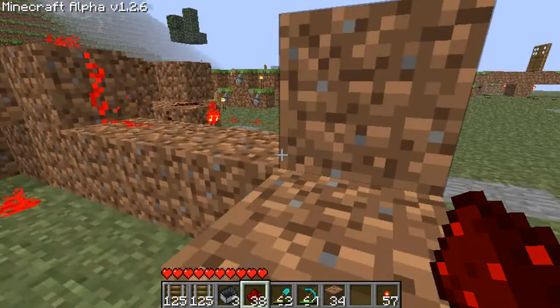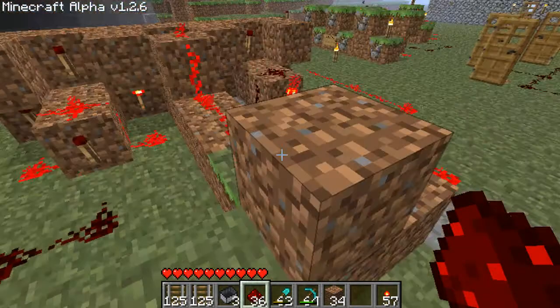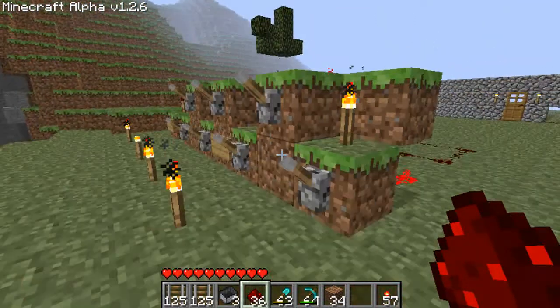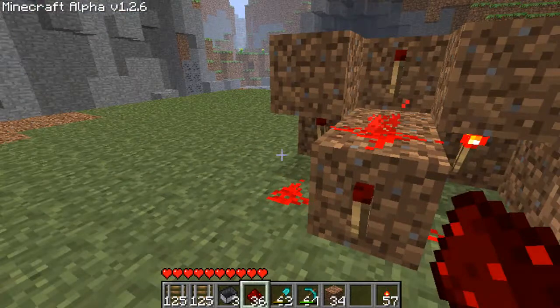Basically this is going to be a system where a mine cart — an item cart — will be able to deliver your items to you, instead of you going into a vault to get your items. That makes it really cool to have an automated system.